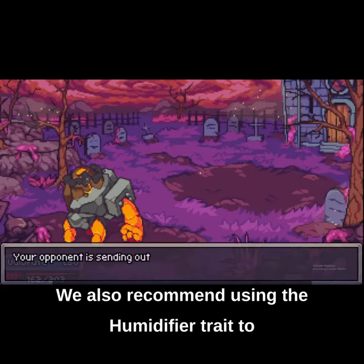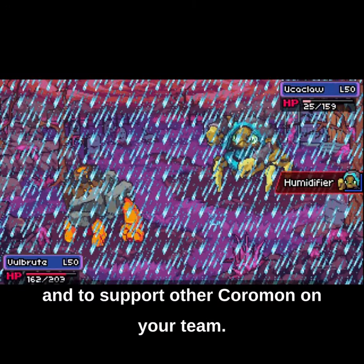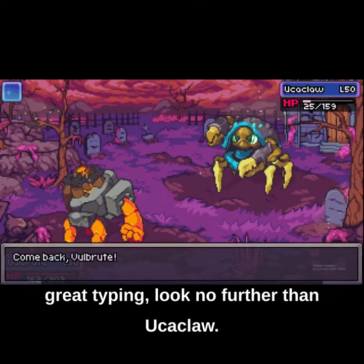We also recommend using the Humidifier trait to boost the power of your water type skills and to support other Coromon on your team. If you need a flexible wallbreaker with great typing, look no further than Yooka Claw.